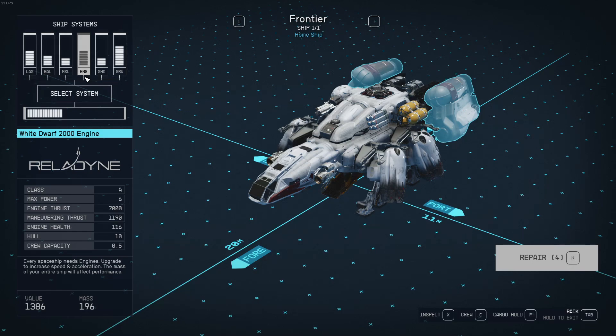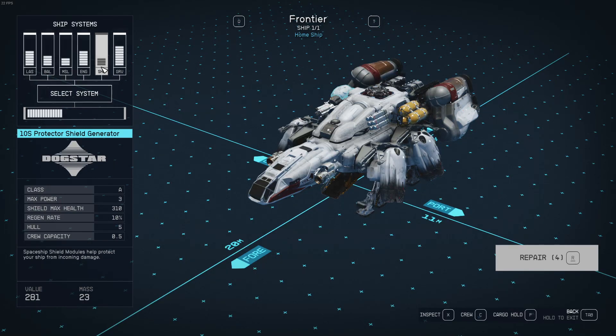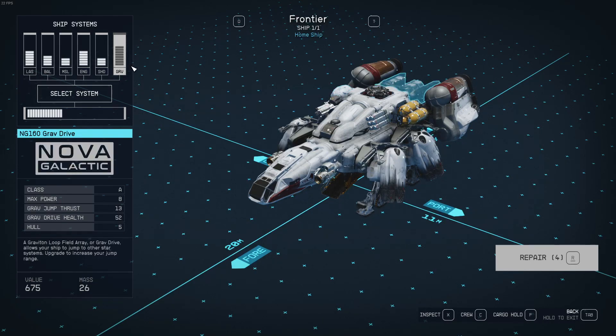Every spaceship needs engines — upgrade to increase speed and acceleration. The mass of your entire ship will affect performance. Engine thrust of 7,000. Maneuvering thrust 1,190. Engine health 116. Hull 10. Crew capacity 0.5. Dogstar shield generator — shield max health 310, 10% regenerate, 5 hull. Spaceship shield modules help protect your ship from incoming damage. And grav drive — 8 max power, 13 grav jump thrust, 52 grav drive health, 5 hull. A Gravitron loop field array, or grav drive, allows your ship to jump to other star systems. Upgrade to increase your jump range.